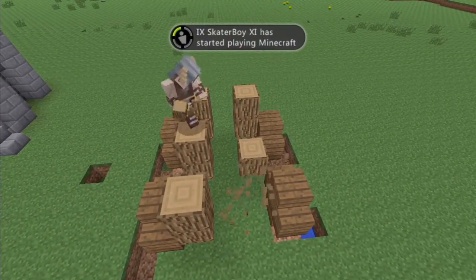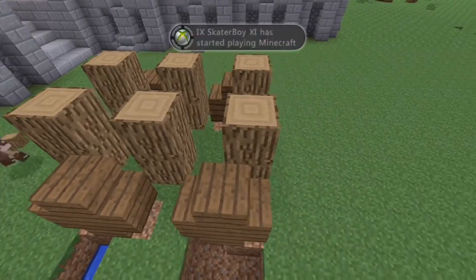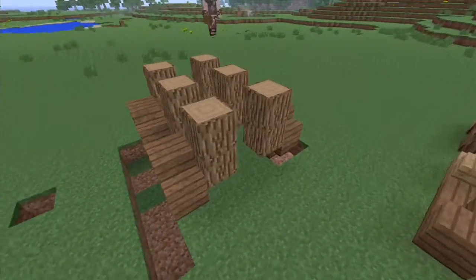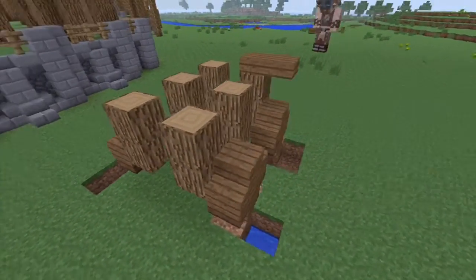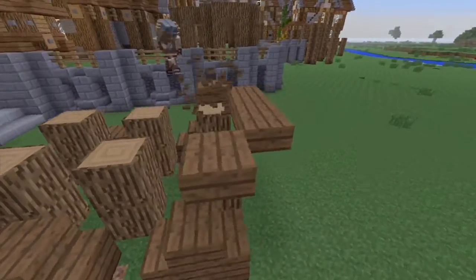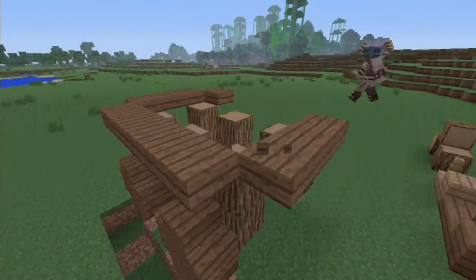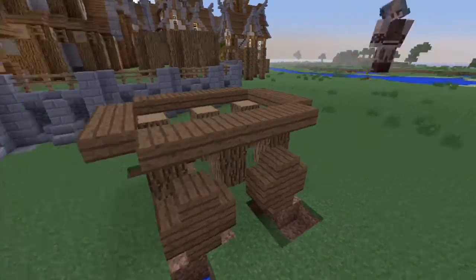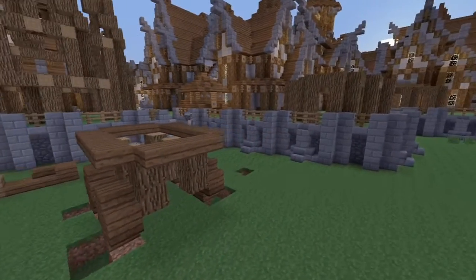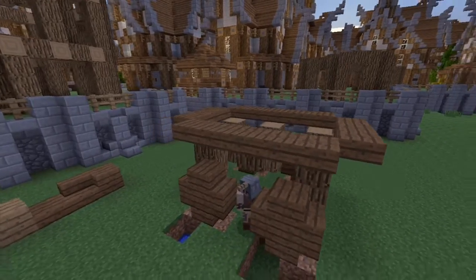I guess it's simple once you know what you're doing, but I don't really know what I'm doing. The purpose of this gypsy wagon — I don't know, gypsy people I guess. The way I see it, they go to your main market area and take all your customers. I have no clue, I'm just ranting.